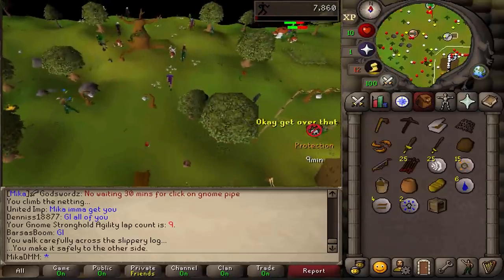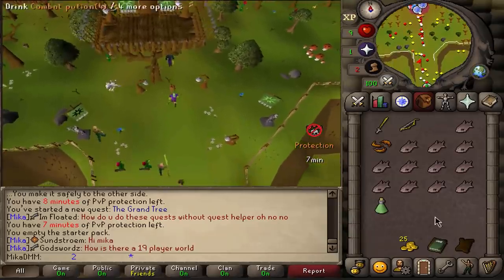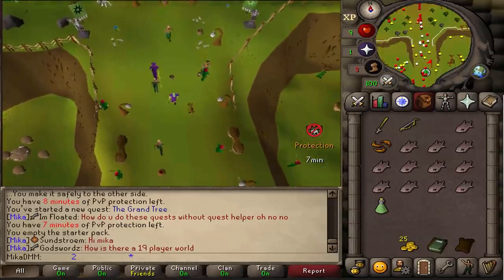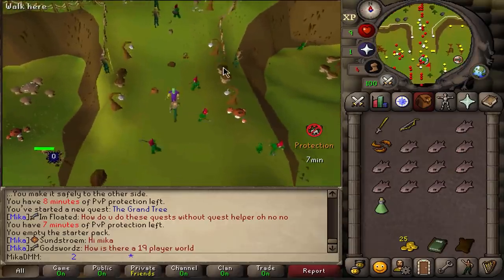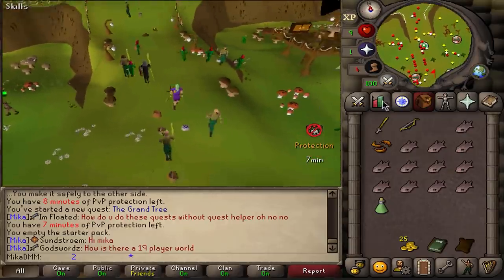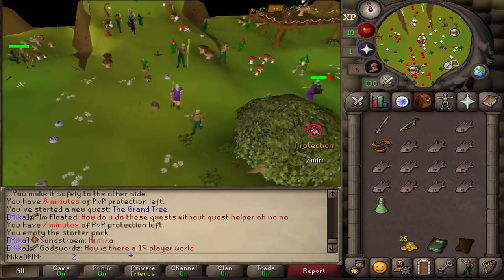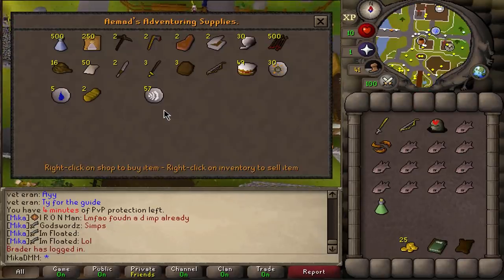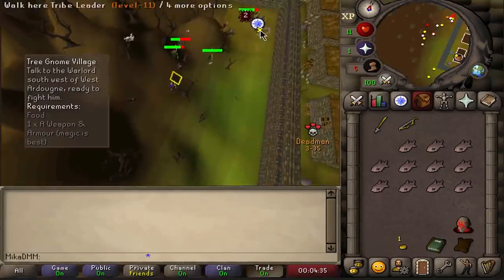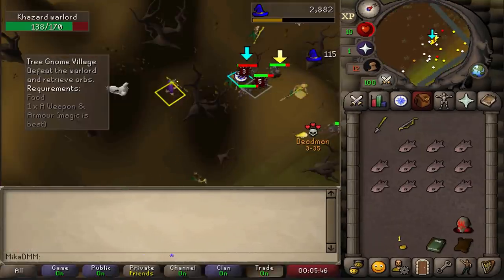I quickly banked my items, grabbed my starter pack and coins to buy wool, and now we're making our way to buy wool and then complete the three Gnome Village quests. We need to buy a rope from this store and a ball of wool from this store — ball of wool for Monkey Madness and the rope for Waterfall. Very solid. Here comes the first danger zone.